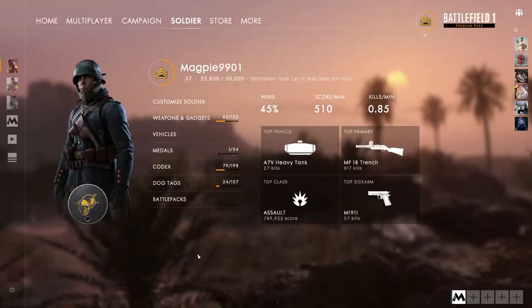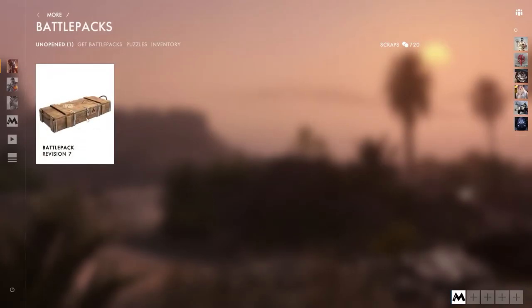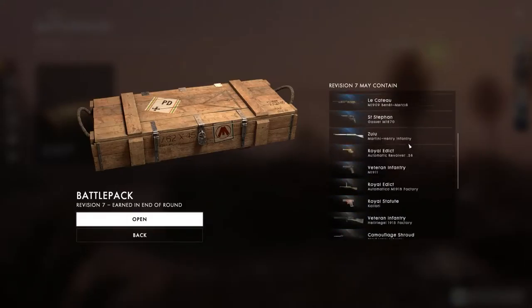All the melee animations are brilliant — they're really good to watch. That is basically the weapon customization. I'll quickly show you a battle pack and what happens when you open one. These are dropped randomly throughout the game. I did think your performance within the game determined when you get a battle pack, but honestly I don't think there are any predetermined parameters for a battle pack dropping — I think they simply drop when they drop and it's just luck of the draw. This is just a normal battle pack — it could contain any of the skins shown on the right.